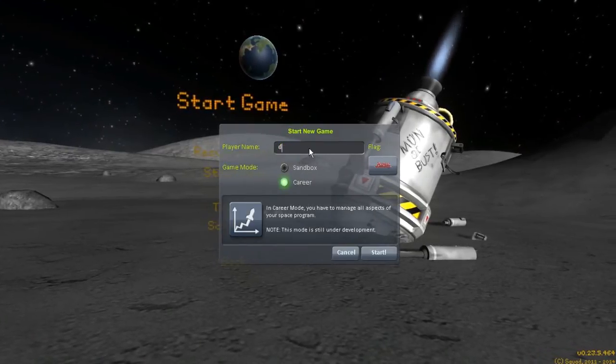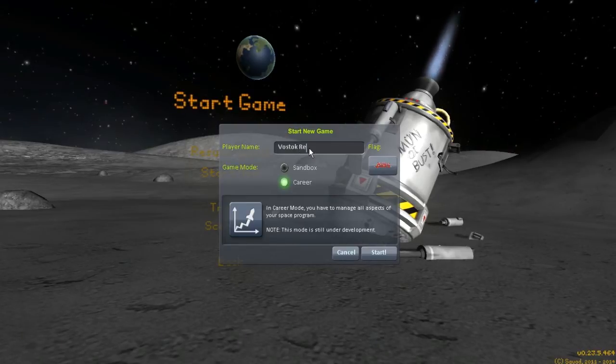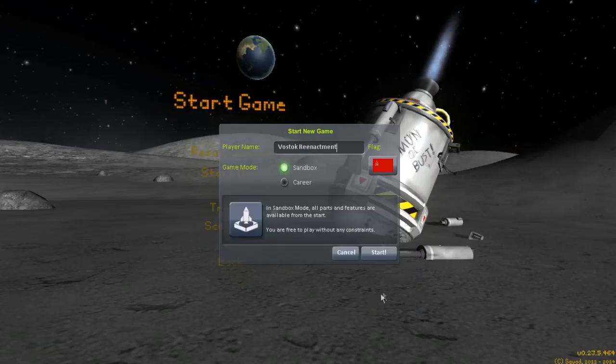We're going to call it 'Vostok Reenactment' - it's going to be a sandbox game. Let's find an appropriate flag. Naturally, this is going to be a simulation or a reenactment of Yuri's flight, so we're going to pick the flag of the USSR. Start sandbox.